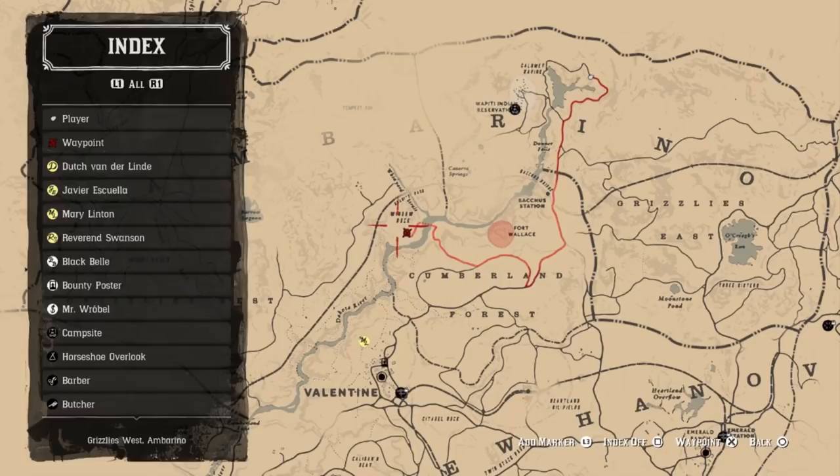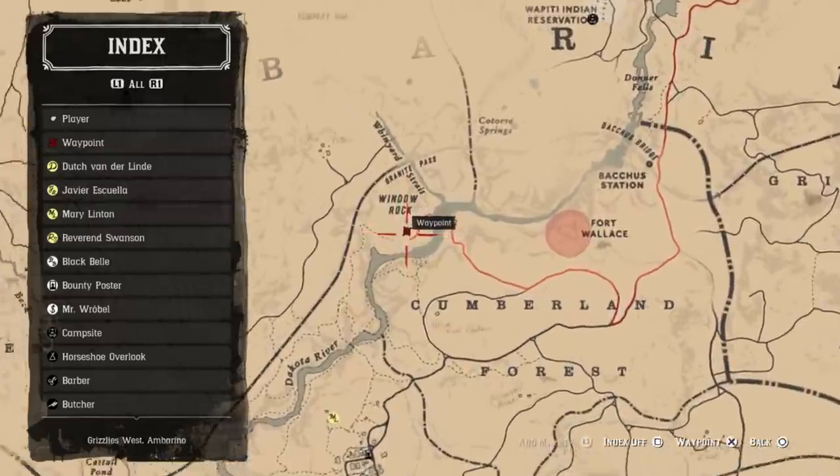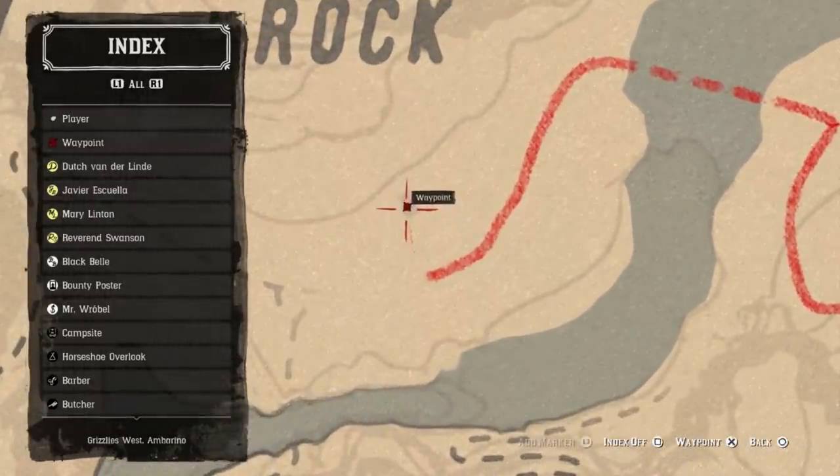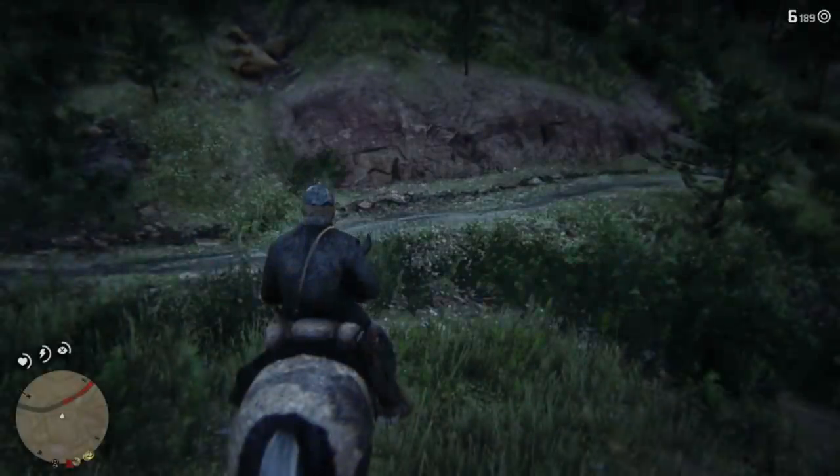Now we do have quite a bit of ways to get to the hunting axe, but you can see where we're going to put it. We need to go to Window Rock, and there's a little building right here that we need to get to. So we're going to start traveling that way, and then we'll bring you back once we're a little bit closer.